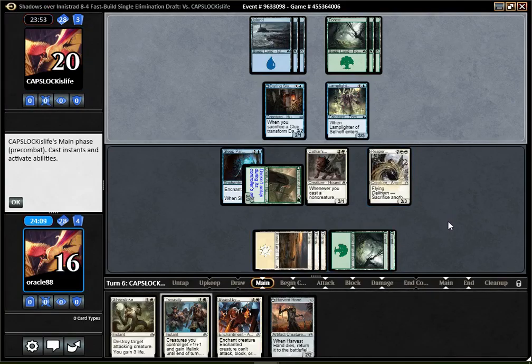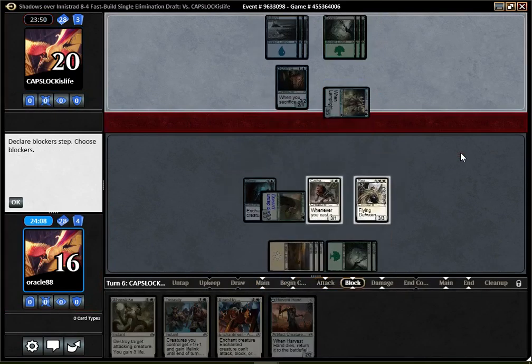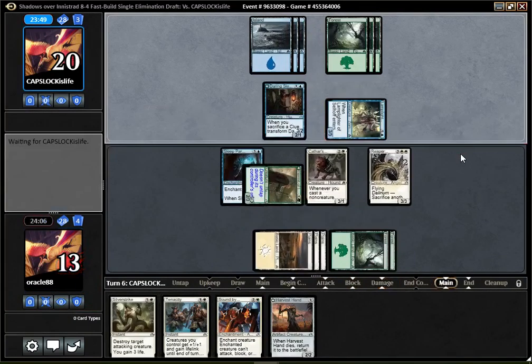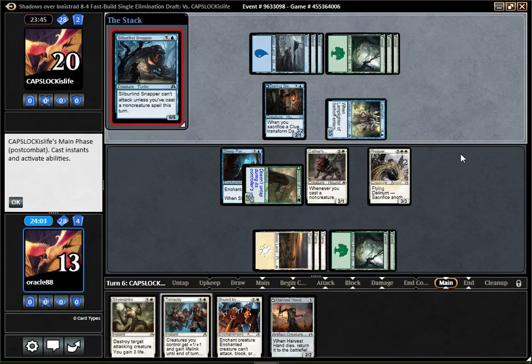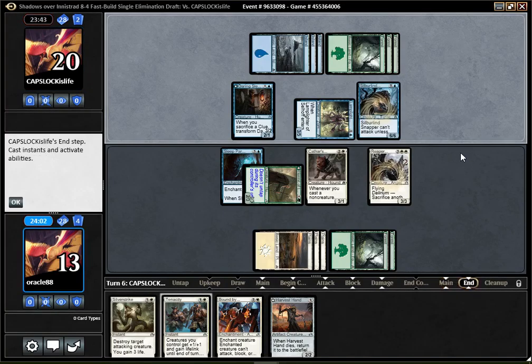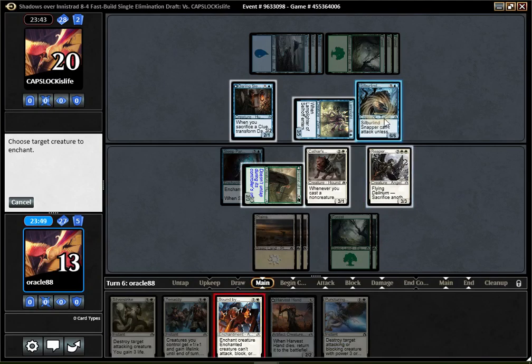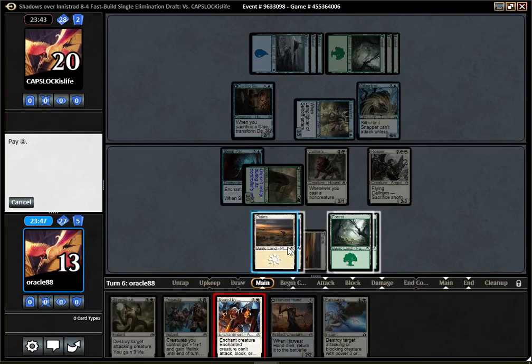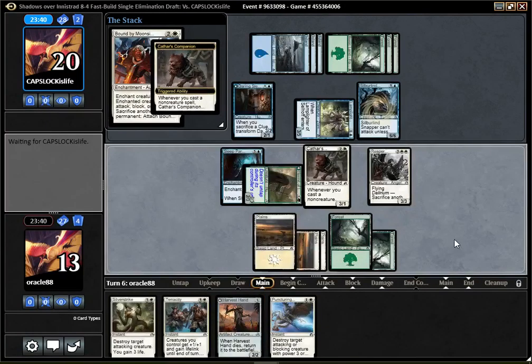We have a pretty even board and I have some Sweet Rim Vol in my hand, so I feel fine. The Length Lighter is gonna attack, which I don't really mind too much. A big thing — a Snapper. I think I'm gonna Bound that to Moonsilver. I can move my Bound around, and I kinda wanna be able to attack with Grand Creatures. My opponent takes 6 if I do that.